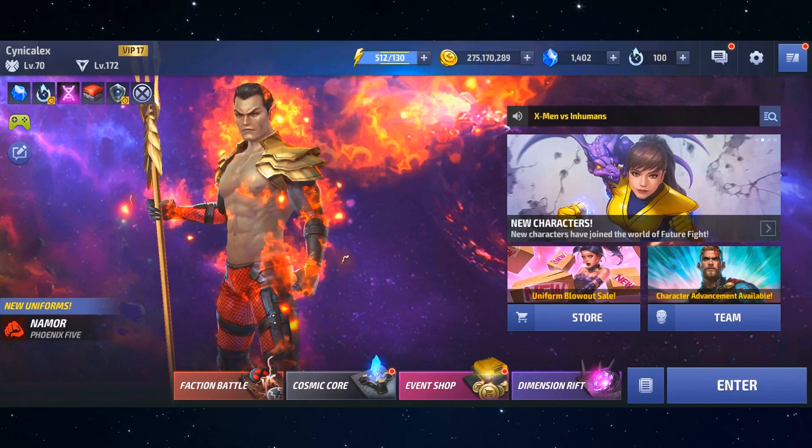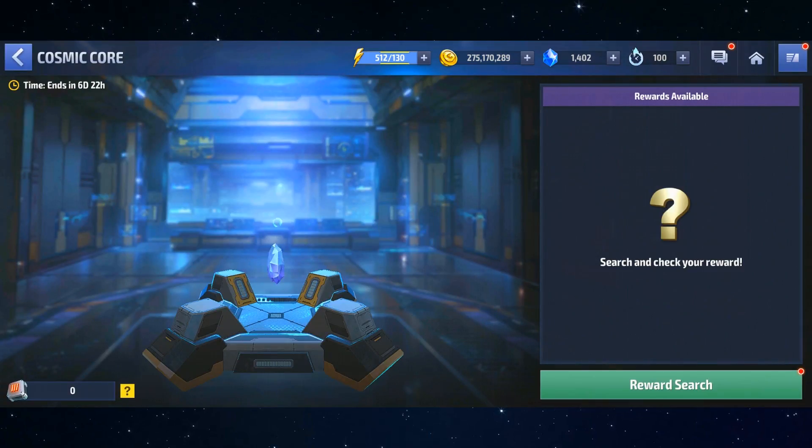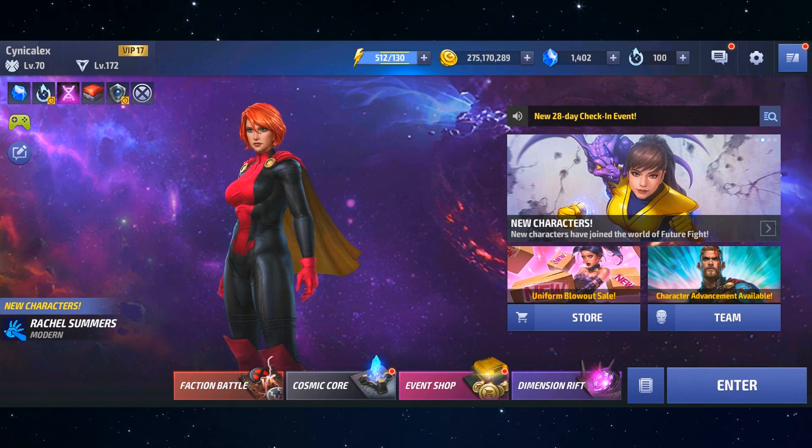We've got this Cosmic Core event going on — not the faction battle. It's now live, so I wanted to give you guys all of the information I've been able to collect on it and my best advice for what you should do. When you first log into the game for the next 7 days, you're going to see it down at the bottom next to the Dimension Rifts, the faction battle, and the event shop — that grey one that says Cosmic Core.